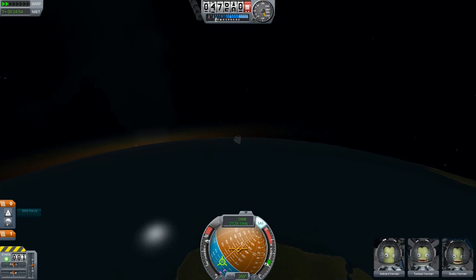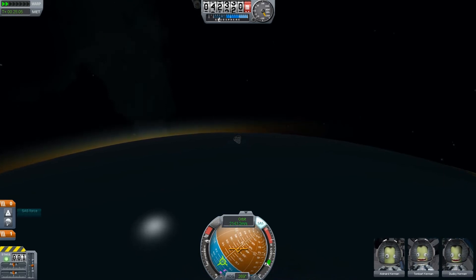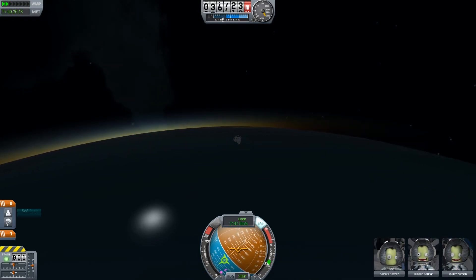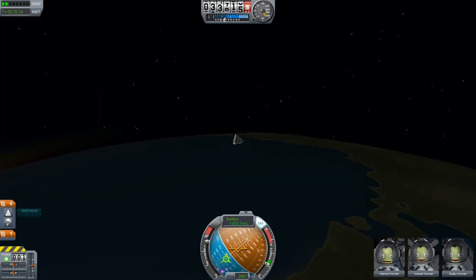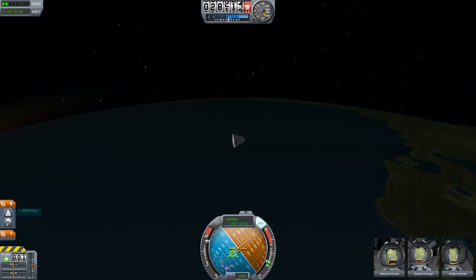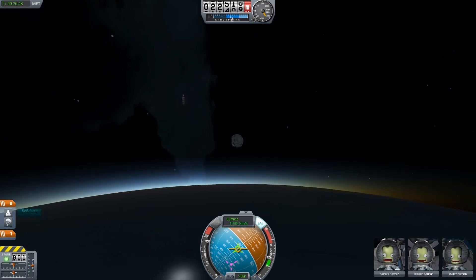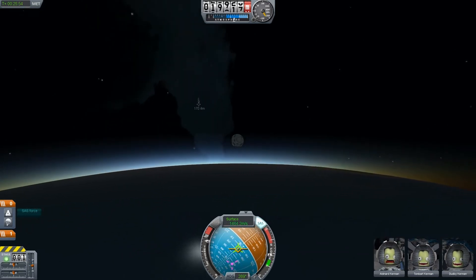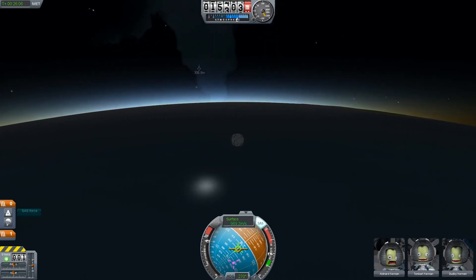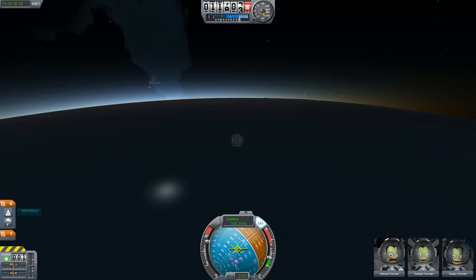With this plane you can fly it at lower altitudes between about 1,000 and 10,000 meters even without SAS, but it's easier for stable flight to just use it. We're inside the atmosphere again, slowly going down, and all we have to do is wait until we're near enough to the ground.